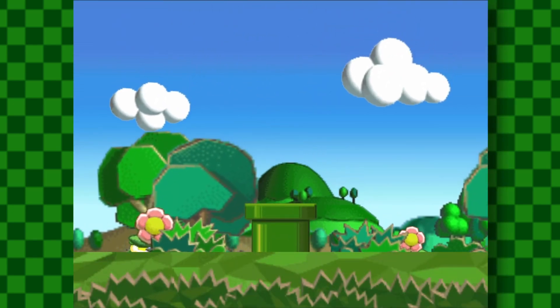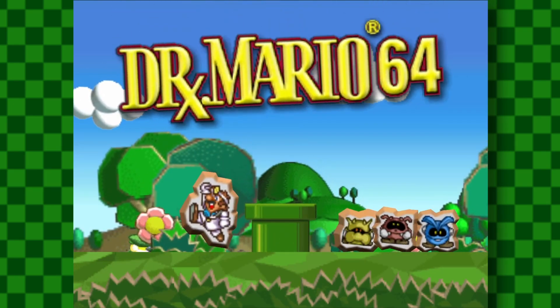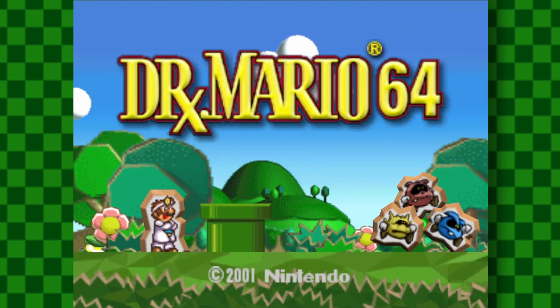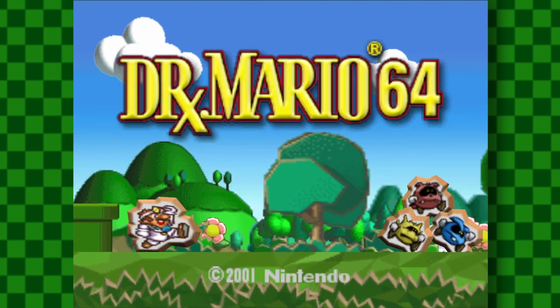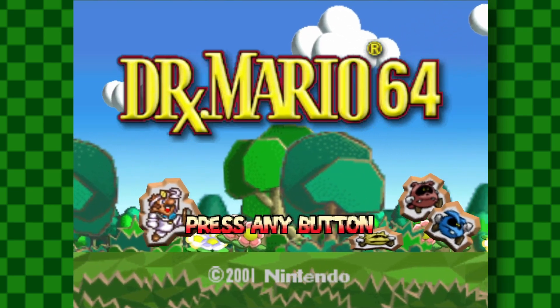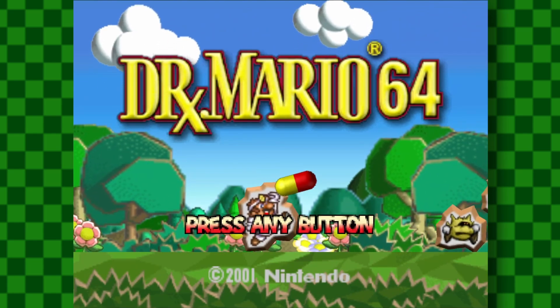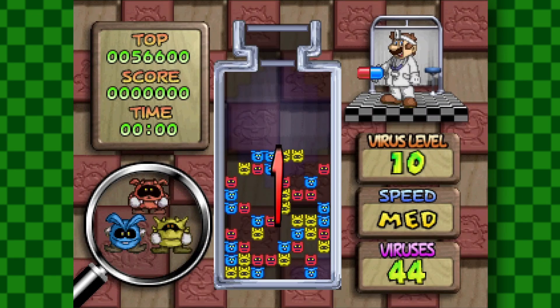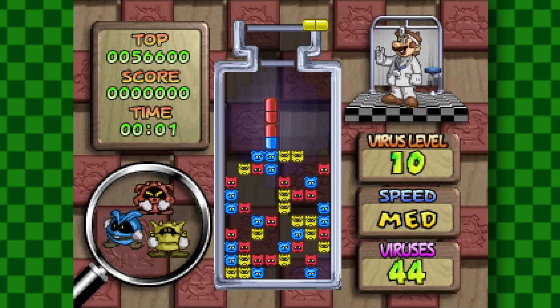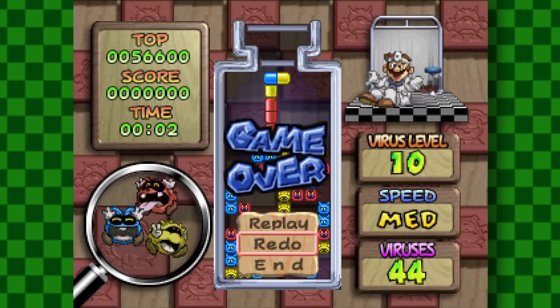And now I'm going to teach you how to die in Dr. Mario 64 on the Nintendo 64. So when the game begins you have to have the pills face upwards and make a massive line until you reach the top, which is a lot quicker in this game because I started out on level 10 without realizing it.